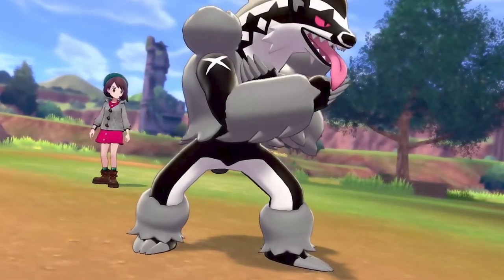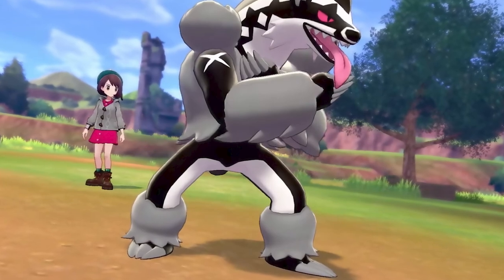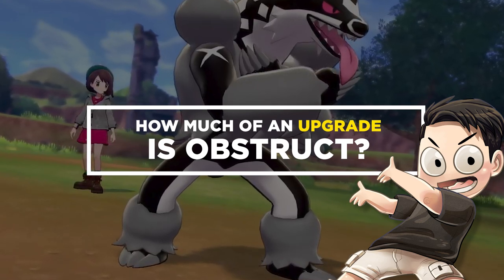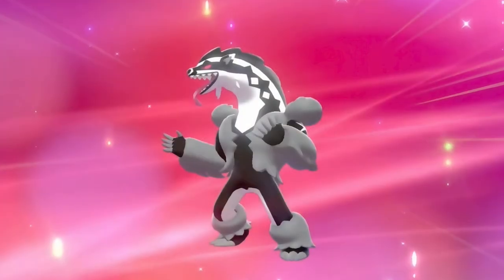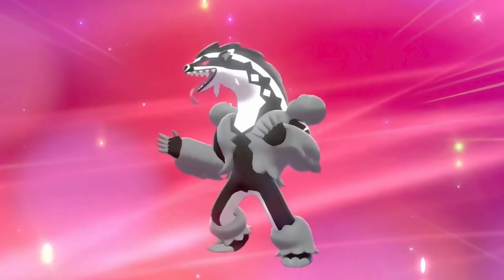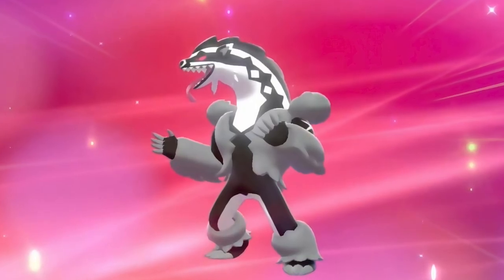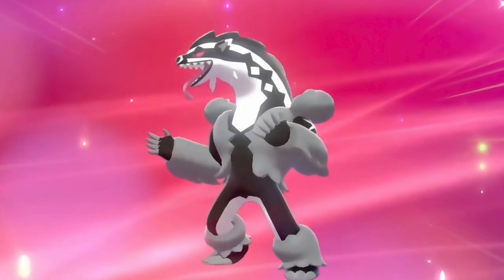Hey, how's it going everyone? It's me, it's Conchinsula, and welcome to today's Pokemon Go Deep Dive video. Today we're going to be looking at the new Community Day Pokemon, and it is of course going to be Obstagoon with the move Obstruct. This is a Pokemon that has already had a very positive reputation within the Go Battle League, but with the introduction of this brand new Community Day move, this Pokemon could definitely shake things up even further. I'm going to be talking about all of this in today's video, so let's roll the intro and get right into it.